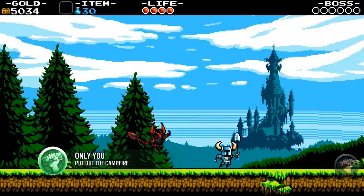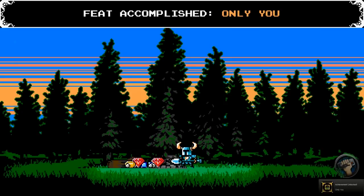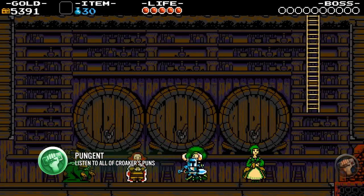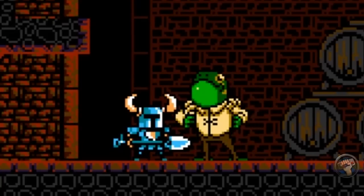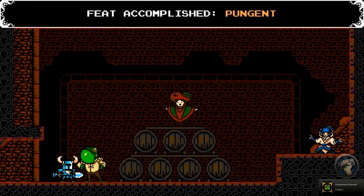The Only You feat can be obtained very early on after you beat the first level. Just dig up the fire pit you see when the level's over and boom, you're good to go. On your first visit to the village, climb down the ladder and go to the right to find Croker. He loves puns and has a lot to say — talk to him until he's exhausted all of his puns to get the Pungent feat.